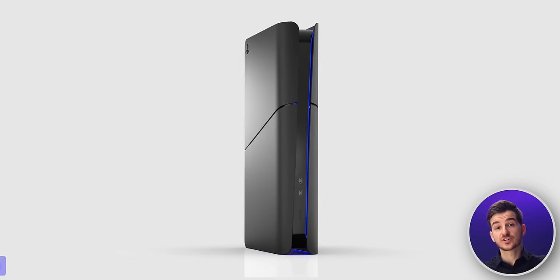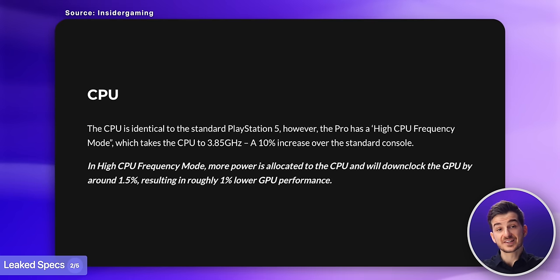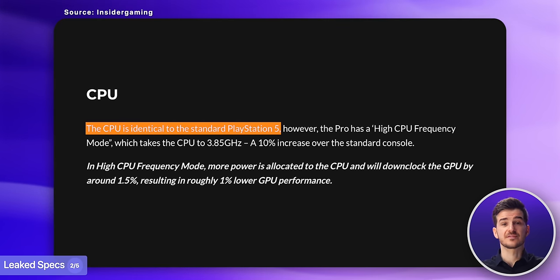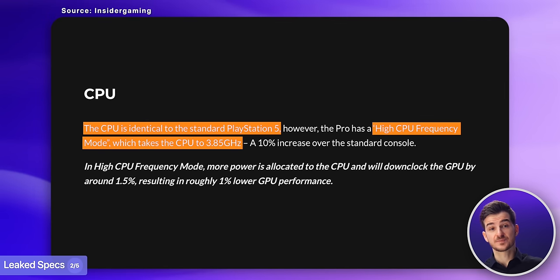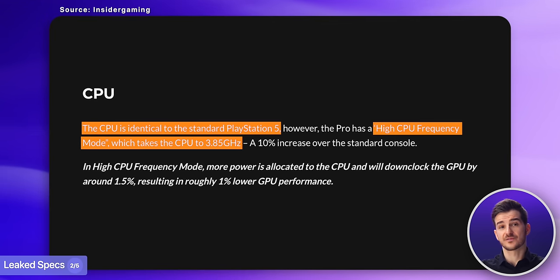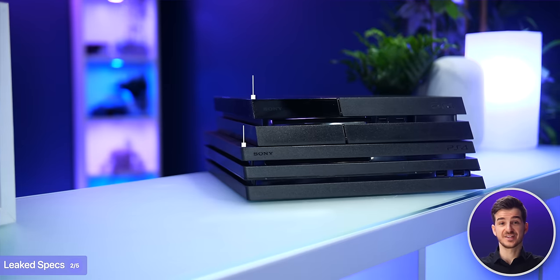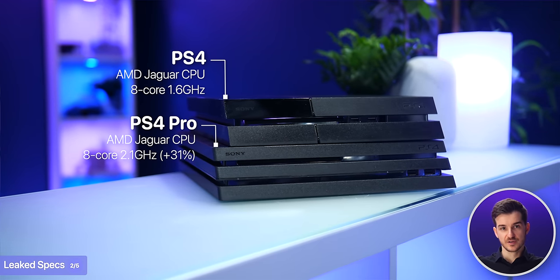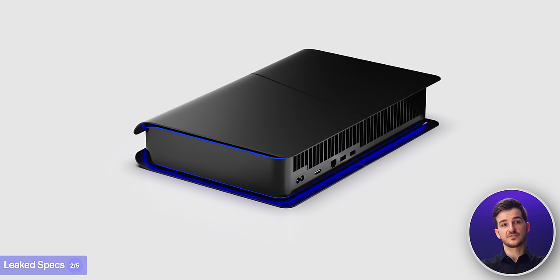Now that we know this leak is extremely likely to be true, what are the actual leaked specs? Starting with the CPU, it seems to be identical to the standard PS5, with the only exception being a high-CPU frequency mode that boosts clock speeds to 3.85 GHz from 3.5 — a fairly modest 10% increase. Sony did something very similar with the PS4 Pro, which used the same AMD Jaguar CPU as the PS4 but with faster clock speeds, by 31% in that case.